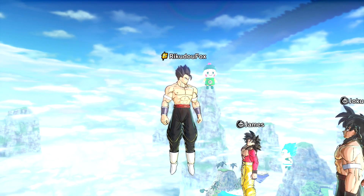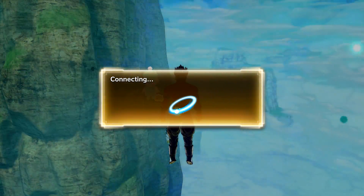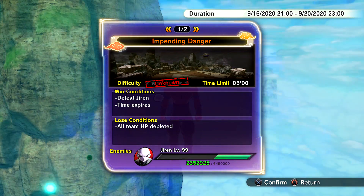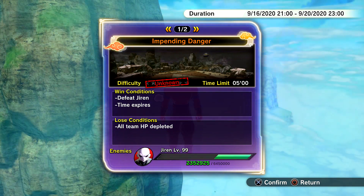Welcome back to another Xenoverse 2 video. Today we're going to be taking on the third new raid — the Jiren raid. If we complete this and get all the damage dealt, we will be unlocking all of Cheelai's outfit. Make sure to stay tuned because I will be telling you how to unlock each piece.